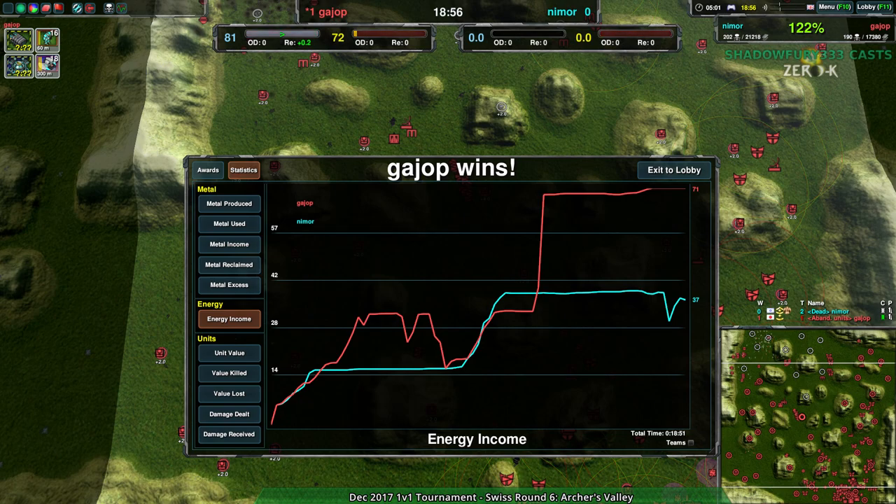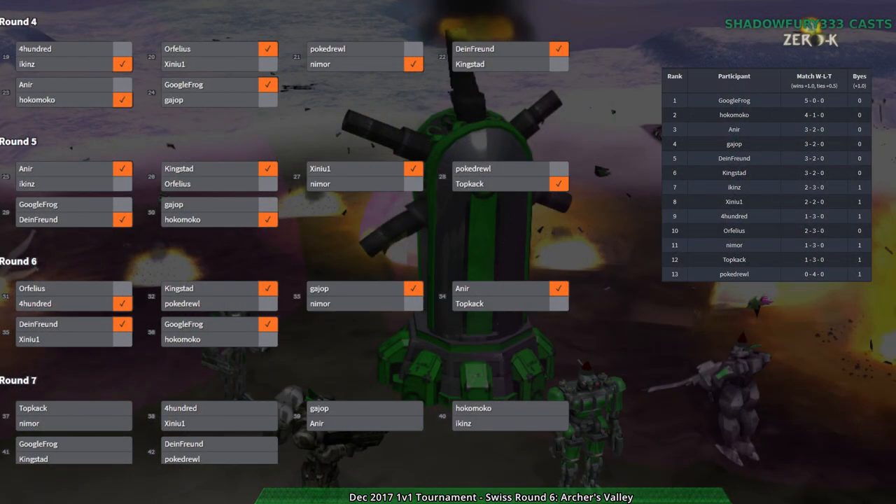That was the last rapid round six. We're on to round seven - this is almost over. The Swiss round went way faster than I thought. I expected to be here for another couple hours for the Swiss alone. We're on to round seven, the last round of the Swiss. We're going to be watching the top match - looks like it's actually Google Frog and Hokumoko. Wait, no - Google Frog and King's Dad. Did they play Hokumoko already? They did last round and apparently won. Guy Up versus An Ear is the most even top-level match so I'm going to watch that.